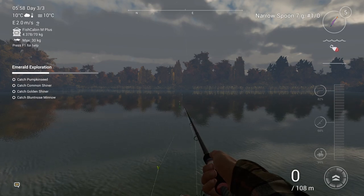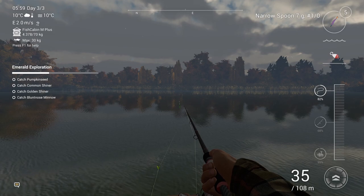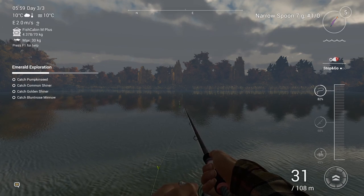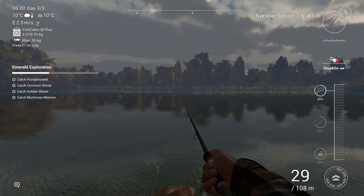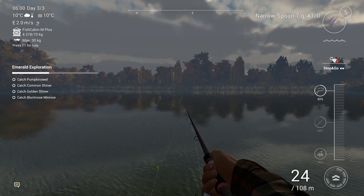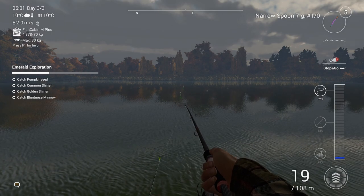One last cast. Looking at the emerald exploration tab on the left side of the screen, I still need to catch pumpkin common and gold shiner, blunt nose minnow — those are small fish, I don't care for them right now; I need money and XP. I really want to do bottom fishing for catfish or some big fish where it's a real fight, because for that big fight you're rewarded with a lot of money and XP.